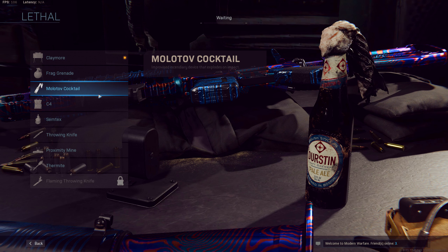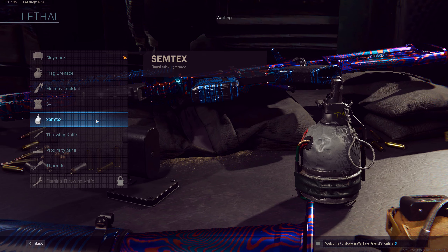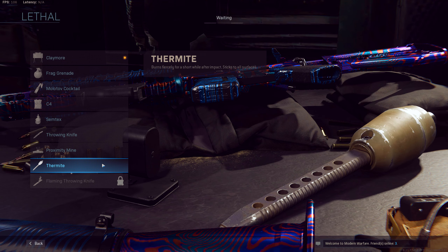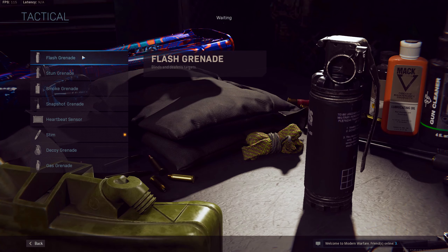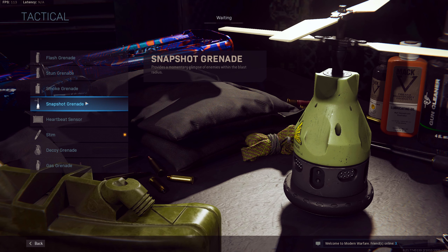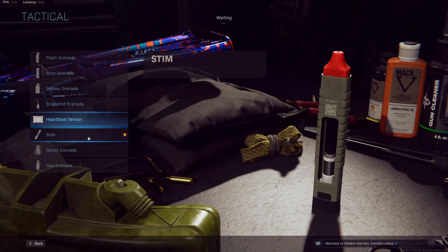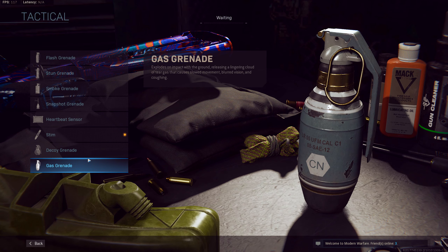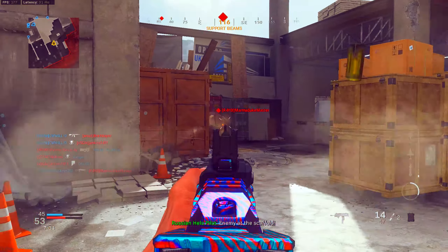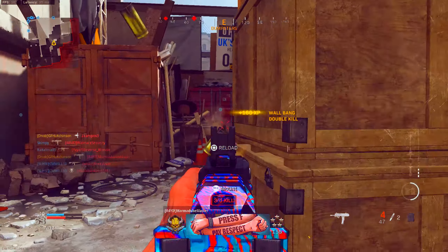There are three categories of lethal equipment: objective, denial of entry, and defense. Objective equipment includes Semtex, frags, throwing knives, and C4. Denial of entry includes Molotovs and Thermite. Defense includes claymores and proximity mines. Objective equipment can help you get people off power positions near objectives. Denial of entry equipment can keep enemies off objectives and block off pathways. Defensive equipment can protect your back or ambush flankers.